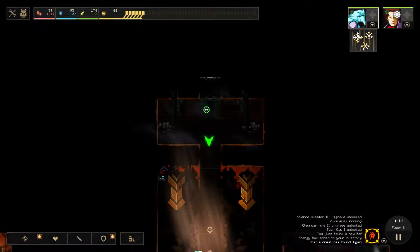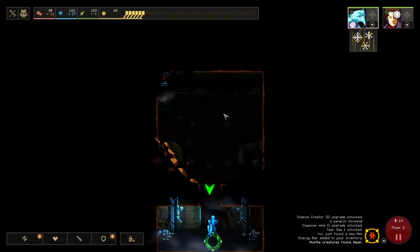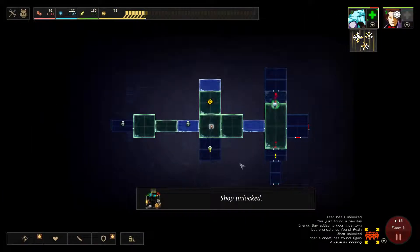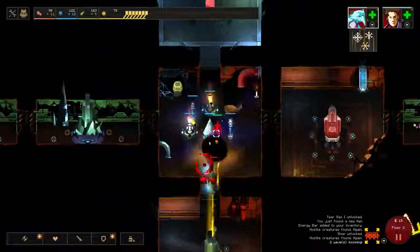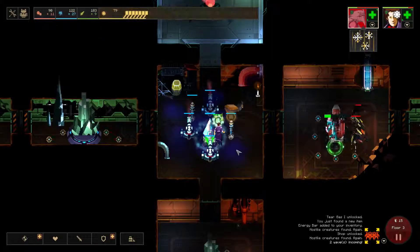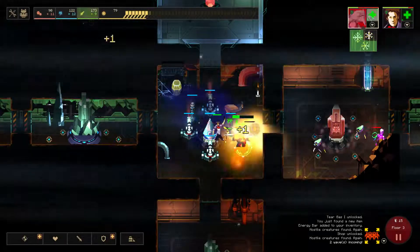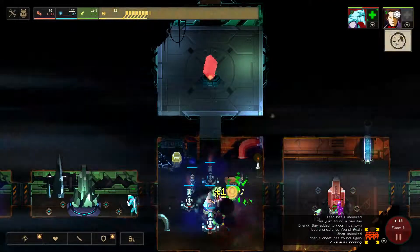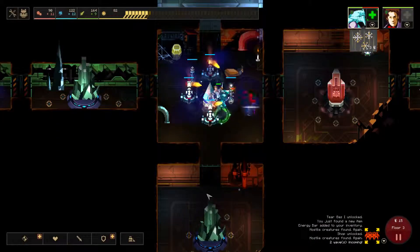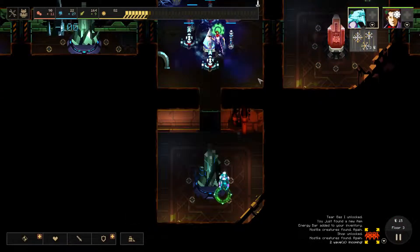Still no other heroes though. I think Max might be the best to get. Ten dust — nice. Kind of annoying how close they can spawn. He's actually super low — oh no, I don't want to lose you, oh my god. That was closer than I wanted. I didn't expect these guys to do so much damage. Yeah, let's go ahead and do the science creator four. I need another freaking hero.